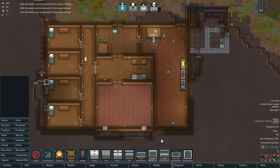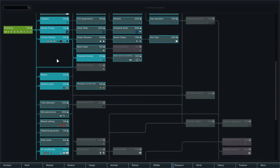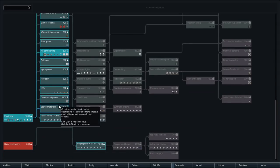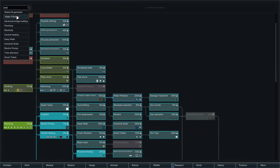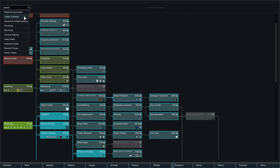Let's focus on the water thing - that'd be pretty nice. Let me see if I can find some sort of water purifier, something along those lines. Water filtration - that sounds about right. Water generation... watermill generator, okay that'd be for like the sea or something. Water filtration - yeah. Builds water filtration systems which treat the water supply and eliminate the risk of disease.